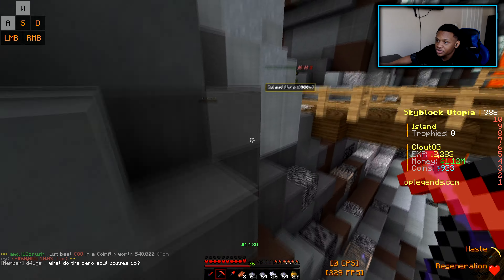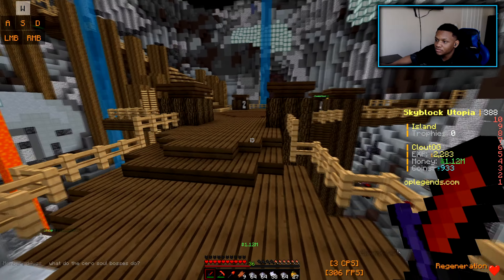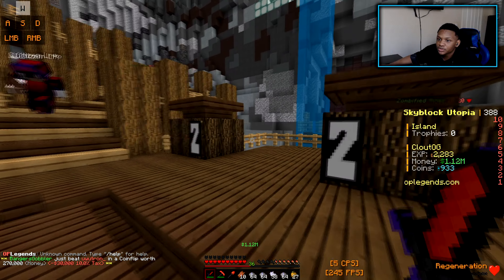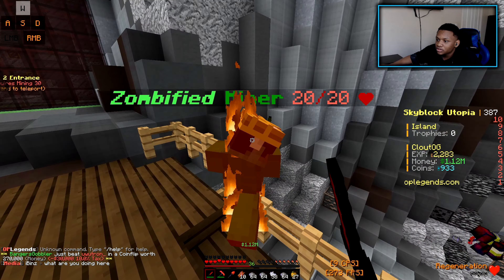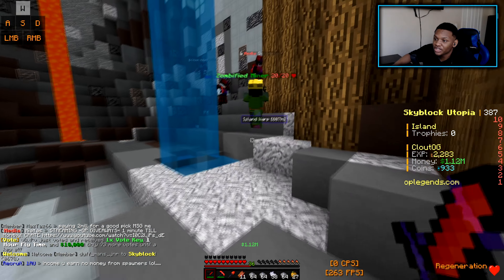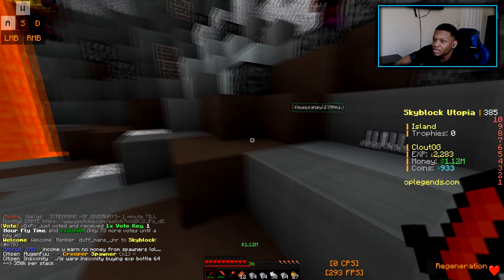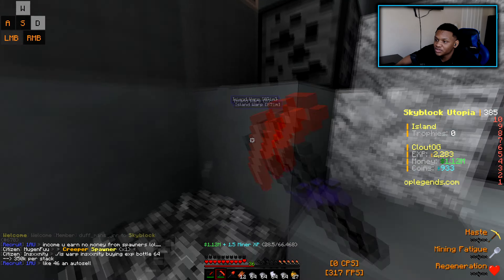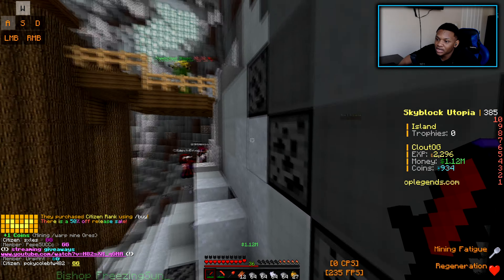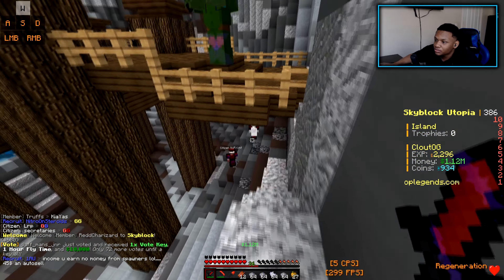Looks like I'm done, so I'm gonna go out of this mine. I'm also going to kill the zombie over here. This definitely reminds me of Cosmic a lot, because there are mobs you have to kill in the mine and you also have to mine for ores to get XP. I didn't play Cosmic Prison all that much but I did see Presto do a video on it.